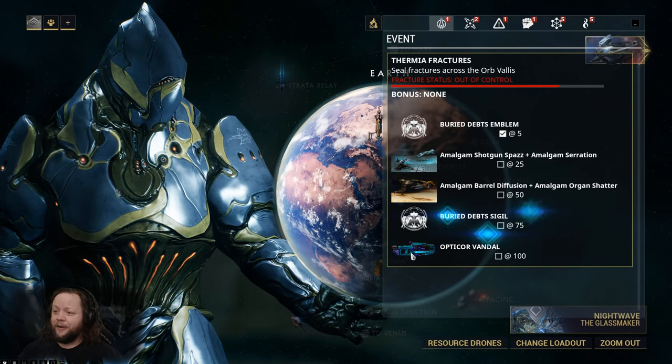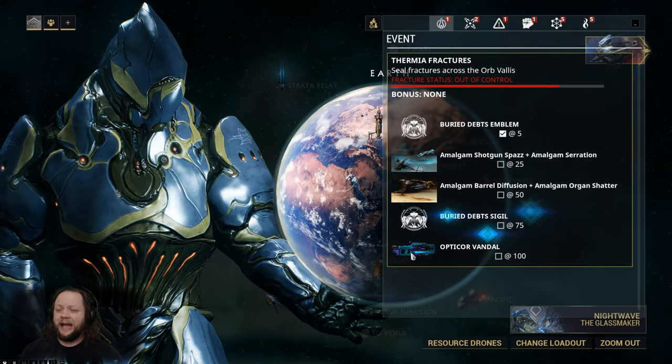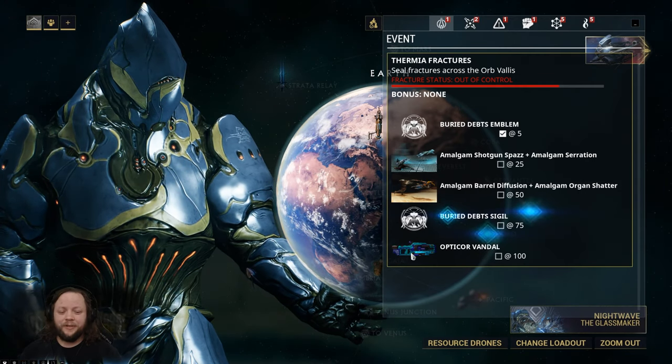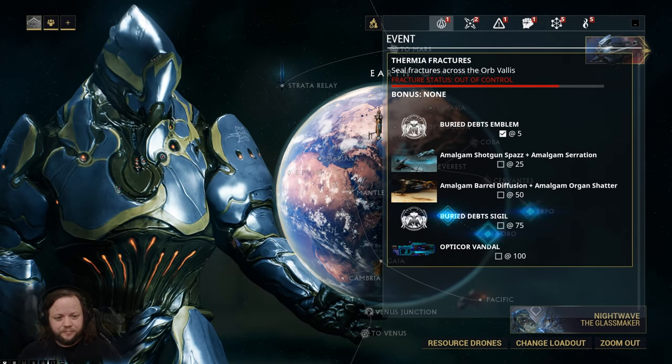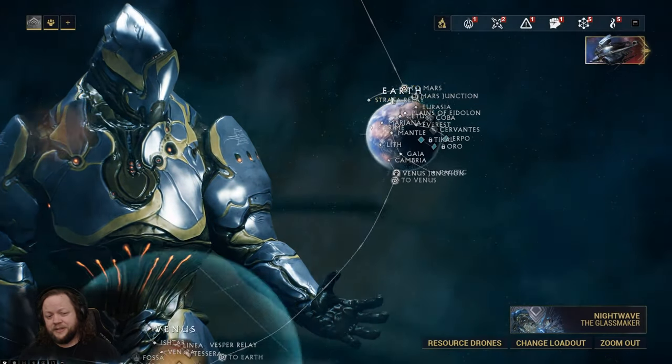It does magnetic damage innately but you can add more damage to it. It has a reasonable status chance — it's just a really, really good gun. What makes it extra valuable for free-to-play players is that you can obtain it right now and it gives you a weapon slot when you get it. So even if you absolutely hate it, you can sell it and have another weapon slot.